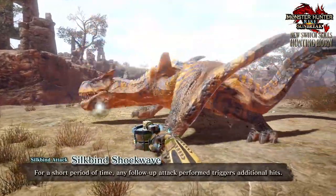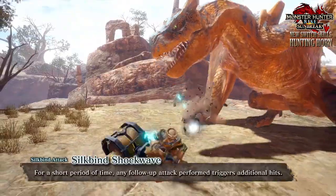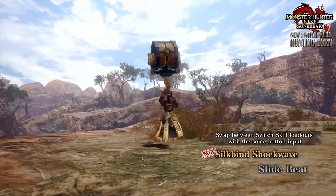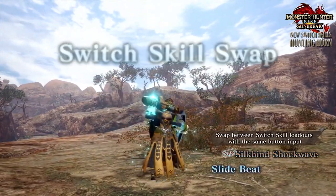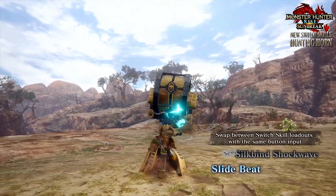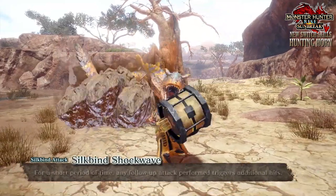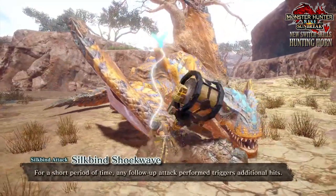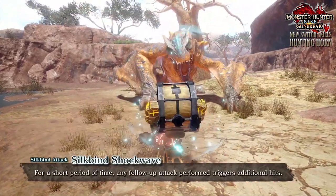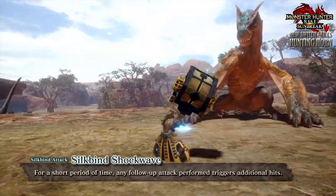The first new move is a new silk bind attack, which means it costs wire bugs to perform, and is known as Silk Bind Shock Wave. The hunter leaps into the air with the aid of a wire bug, swiping upwards with the hunting horn and damaging opponents. There's more to this move: for a short period of time after performing it, any follow-up attack will trigger additional hits — additional shock waves — so it both deals damage and buffs the hunting horn.